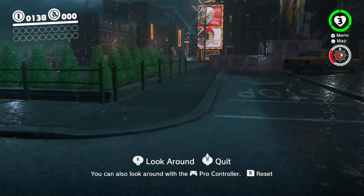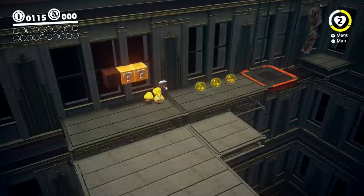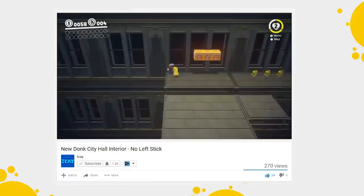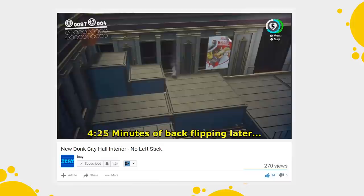The first person view is our best way to perform the important task of turning around. This means we are left with only two ways of reorienting: ledge grabbing and taking damage. Whenever Mario is hit by an enemy, he turns towards the source of damage. Our collaborator Isay took a look at this section and found an insanely complicated way to make it to the top of this tower just by grabbing ledges at the right times, getting hit by enemies, and about 5 minutes of backflipping along a wall at the end.